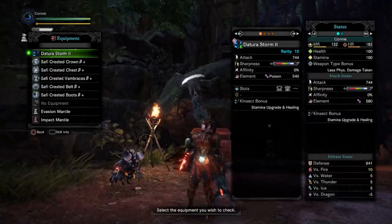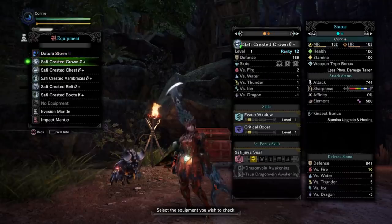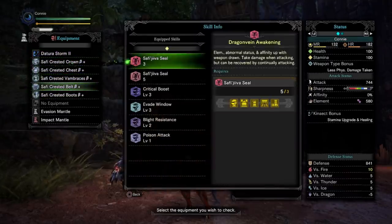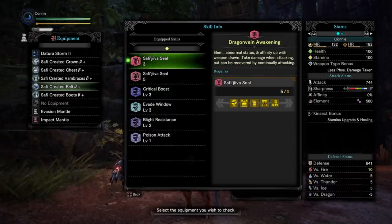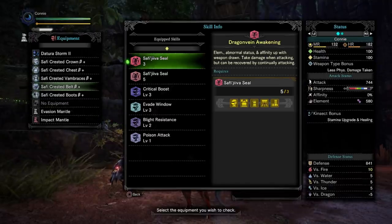Via advanced farming techniques, I have acquired Safijiva's armor set and I wanted to see what its set bonus was, how it functions, so I could compare the armor and see how viable it was. Dragon Vein Awakening: elemental and status damage go up as well as your affinity when your weapon is drawn. It also has a healing mechanic based on attacking, but we'll talk about that in a second — let's just look at the stat bonuses for now.